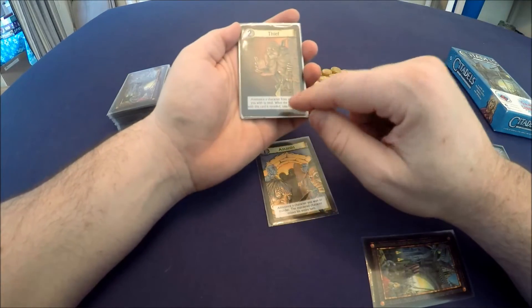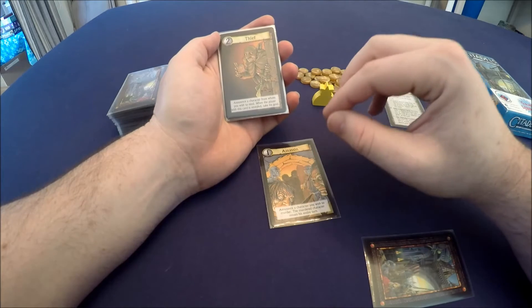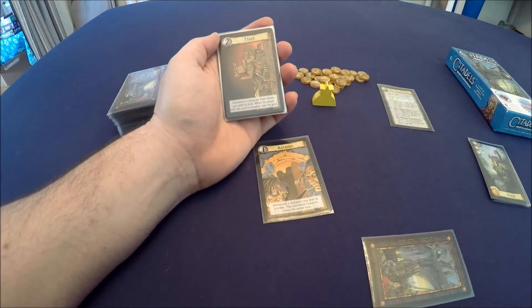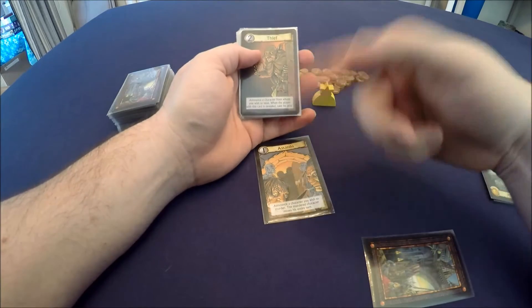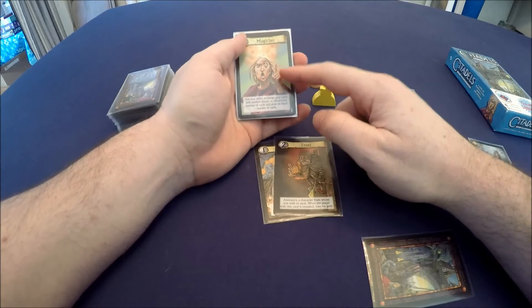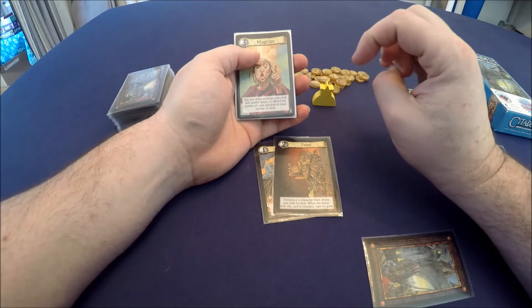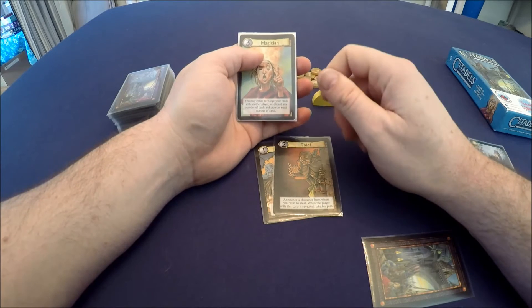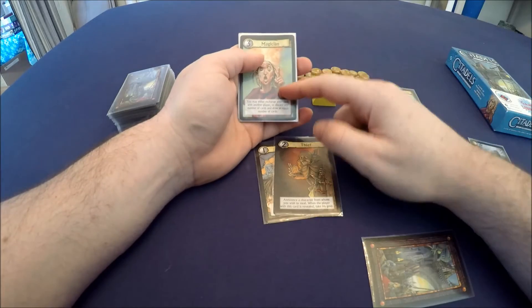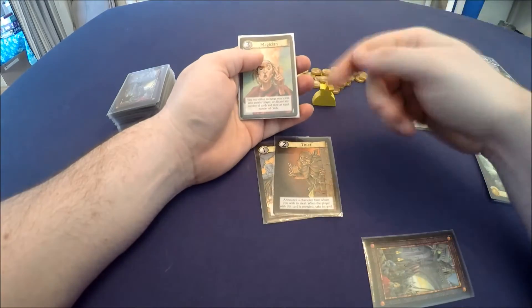The thief allows you to steal somebody else's gold. You can't target the assassin and you can't target the assassin's victim — that would be overpowered, and because the thief already knows who the assassin is it's an unfair advantage. The magician allows you to exchange your cards with another player, so if you had few or no cards you can take cards from somebody else. You want to have a good poker face in this game. The magician can also discard cards to the stack and draw more districts equal to the number discarded.